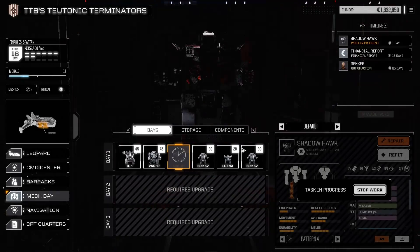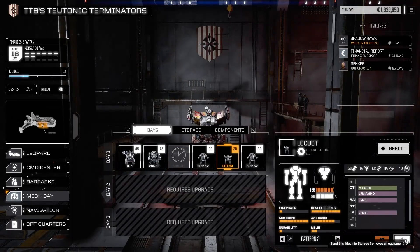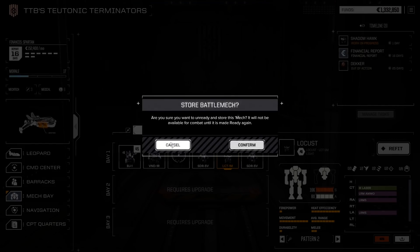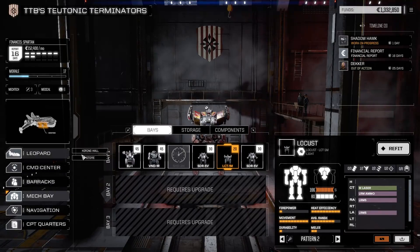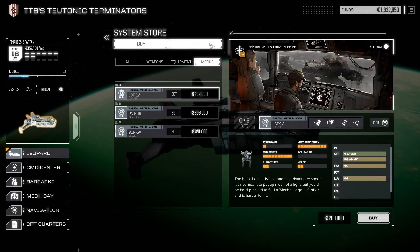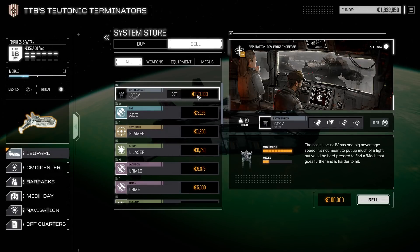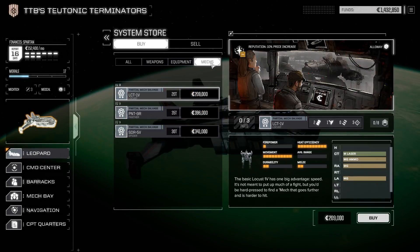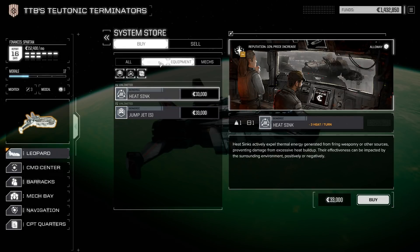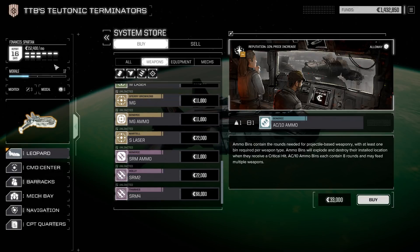Shadowhawk, time to repair — one day only, that's good. I like my new paint scheme, red and black. The Locust does have weapons — I could sell it, but scrapping it would actually have been more beneficial because there were some medium lasers and LRM5s in there. But it's okay, it's just been a Locust.